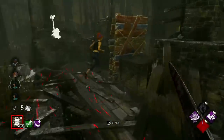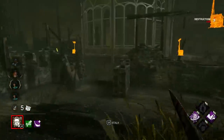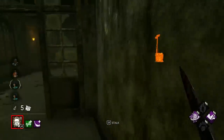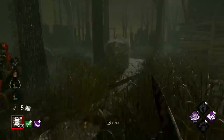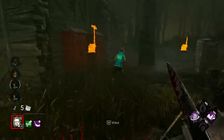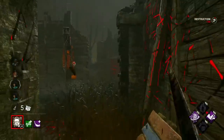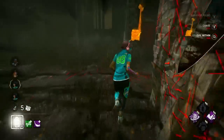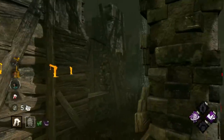I don't know if I want to down this person in tier three — I might save the tier three. I think we'll leave them in favor of guarding our gens. There's Fang — and there's two Fangs wearing the exact same cosmetic! There's the boon — another pallet out of the way, very nice. Oh wait, you're here — hi! Okay, that's our first down. Two minutes ten seconds, let's see how they handle it.